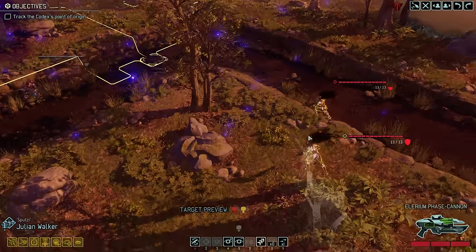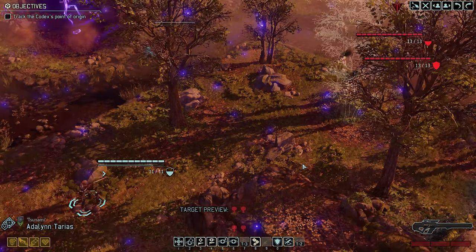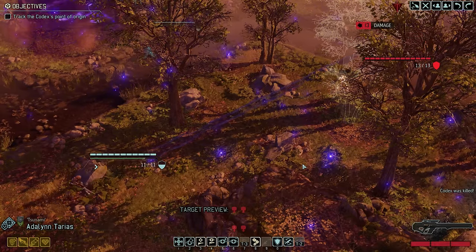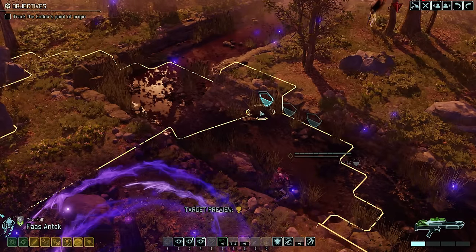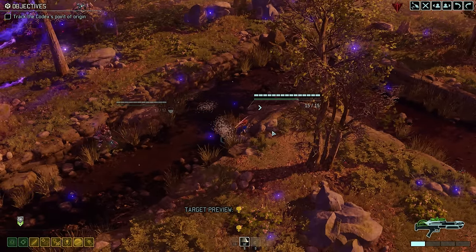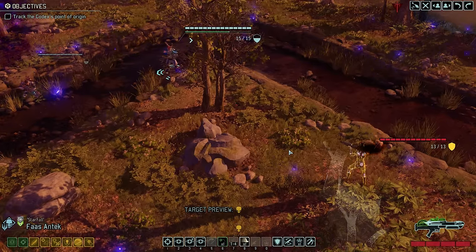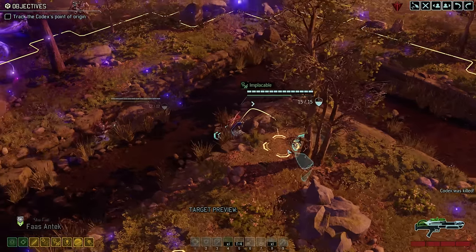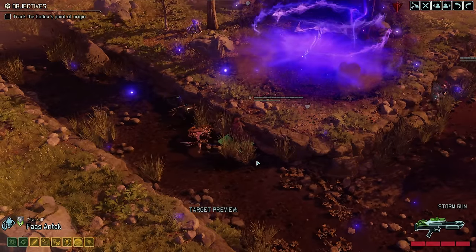We recover an Elerium Core — a somewhat disappointing haul — and move everyone out of the psionic bomb's radius. Unfortunately in doing so we move one or two tiles too far and trigger another pair of codexes. Luckily we haven't wasted our entire turn yet: Tsunami has an almost guaranteed kill, so let's start with that. For the other codex, we activate Starfall's run and gun and dash him into a flanking position — Talon rounds again give us the critical, and with that we reload our Spark and end the turn.